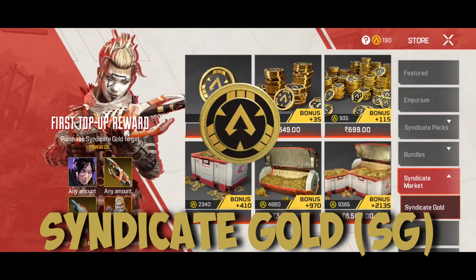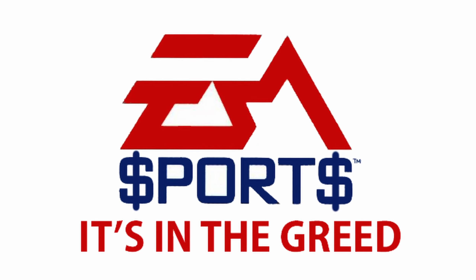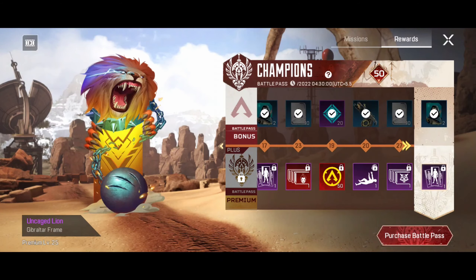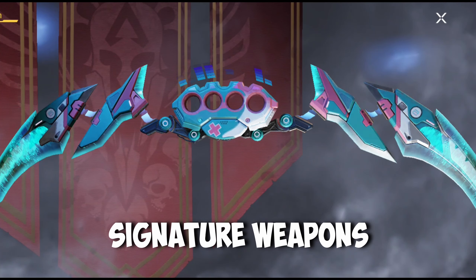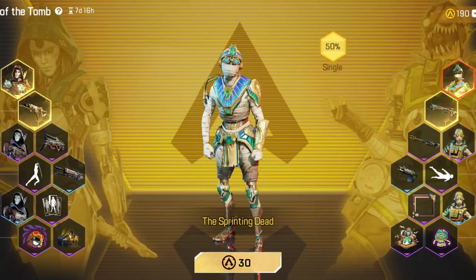So let's start with Syndicate Gold. To get Syndicate Gold, just like in every other mobile game, you have to spend actual real money. Well, that's EA for you. But with SG, you can buy almost everything in this game — from Battle Pass, to Legends, to Premium Skins, to Rename Cards, to Bundles for Unlocking Signature Weapons. You can also spend SG to participate in these shady-looking events for Great Legends and Weapon Skins.